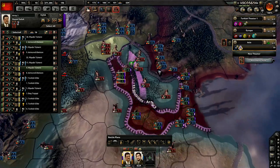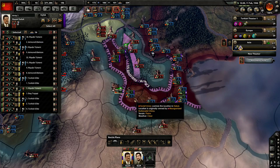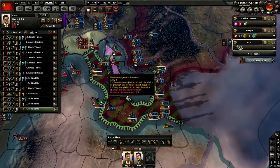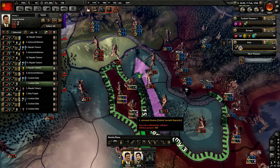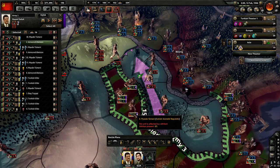We could try and stretch the front out a little bit, though I don't think that's going to be too effective. We'll bring that division over that way and see if we can stretch this front a little bit since we have so many divisions over here. We need to take one of their victory points to have any hope. And it looks like this attack is finally going to be successful — let's just see what happens there.